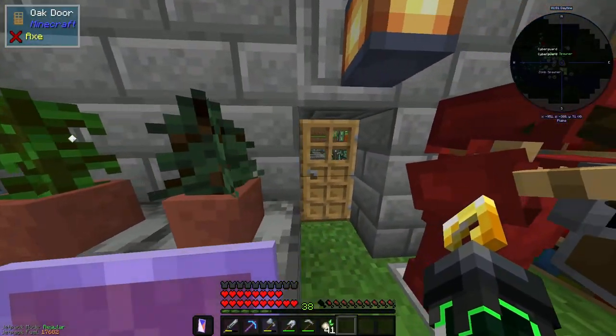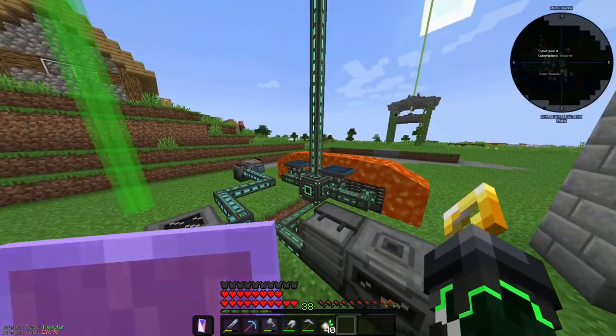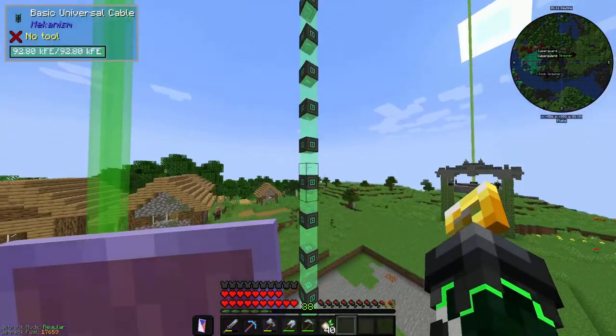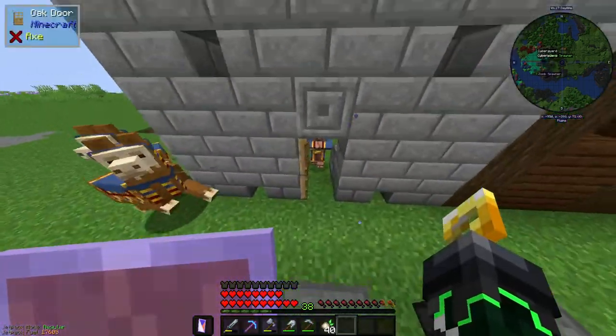Hello there. So last episode we were going to make the atomic disassembler but we got caught up in a few things. I think we made more power, which is looking kind of weird — I won't lie, I don't know what happened there. It's probably just a visual bug but hey, that's fine.